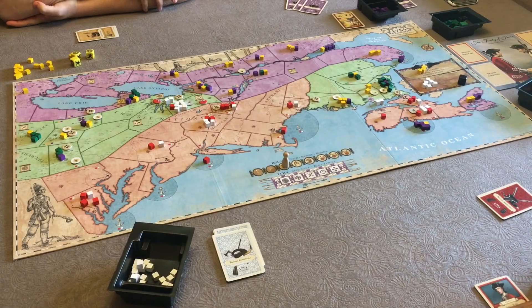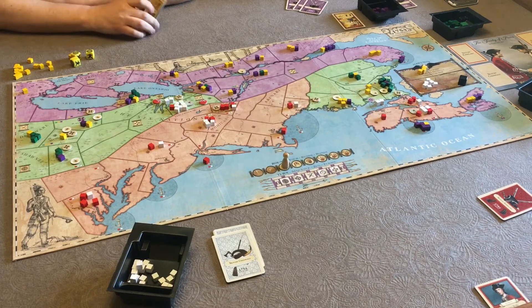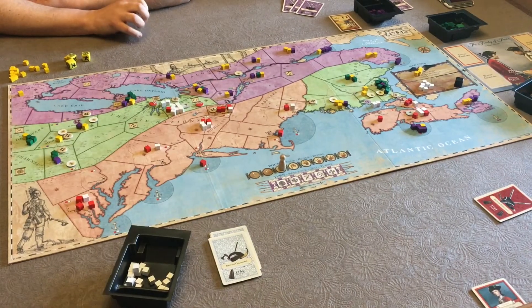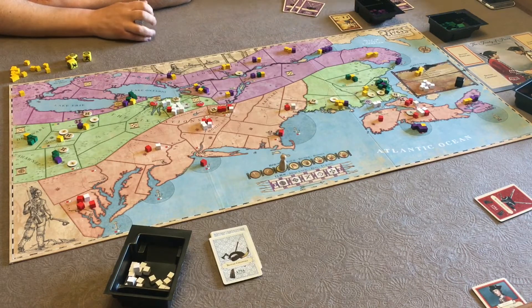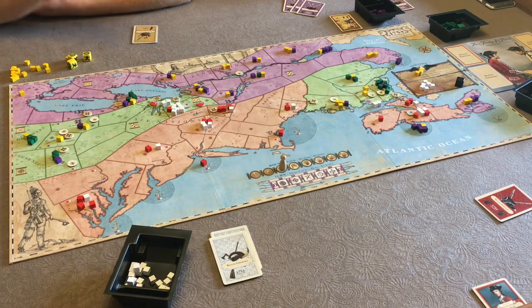To set the stage: Dad and Hefe are the British. Hefe is a British regular and I am the British Colonials, against James and Chris who are the French Canadians and French regulars. We are in round three, as you can see by the round marker. For the most part, the British have been getting their butts kicked, so we're hoping to turn that around. We draw one cube out of the bag to find out who goes first.